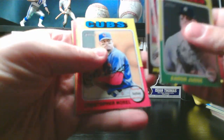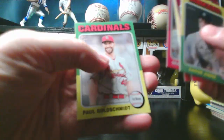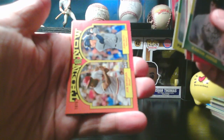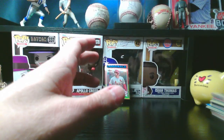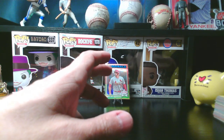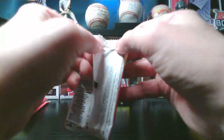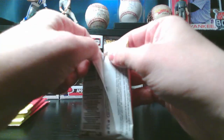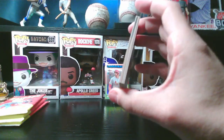Next pack: Aaron Judge, Sandy Alcantara, Yainer Diaz rookie cup, Hunter Goodman rookie, Christopher Morel, Sparky Anderson for the Reds, Paul Goldschmidt, Then and Now — Joe Morgan and Juan Soto — and Joe Kelly. Whenever I see Joe Kelly, I always think about when he pitched against the Astros after the whole cheating scandal and he was mockingly pretending to cry, making fun of Carlos Correa.